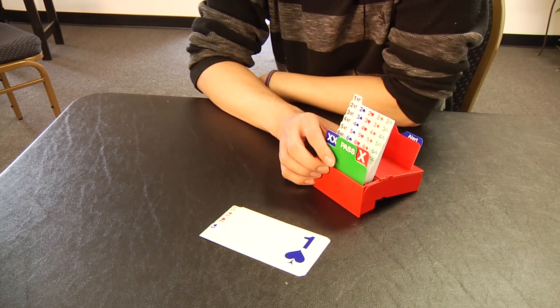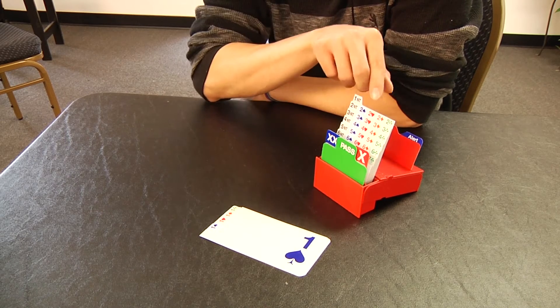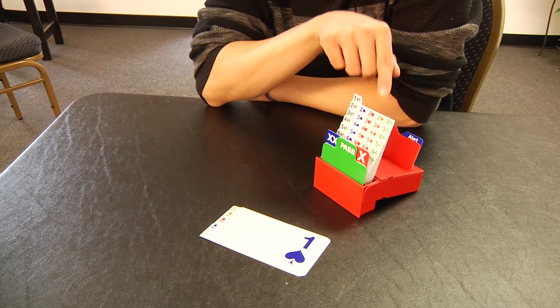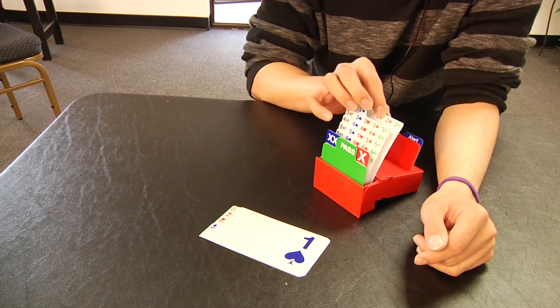The next time somebody wants to bid — for example they want to bid hearts — you can see that the one heart bid is already gone in my bidding box. The meaning of this is that you can't bid one heart again, because one heart is lower in rank than one spade. So if you were to want to bid a heart, then you would have to bid at least two hearts.